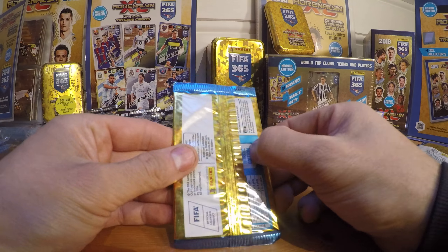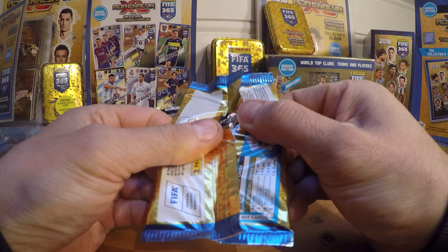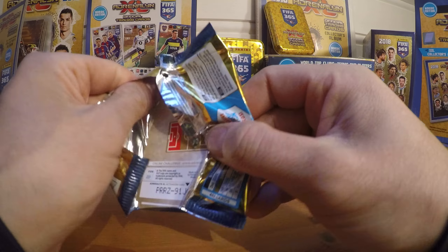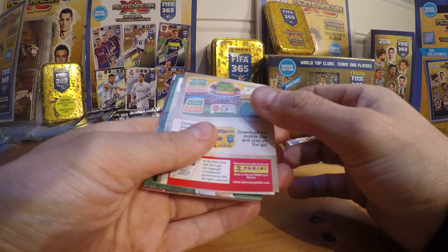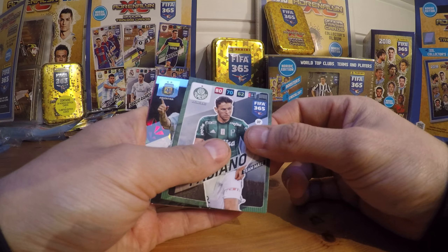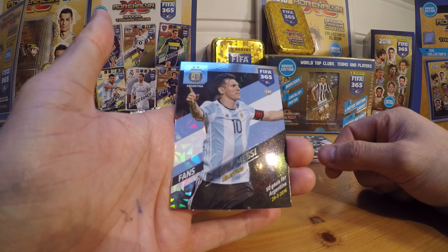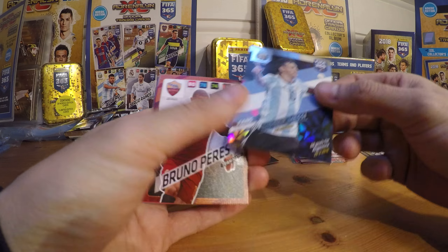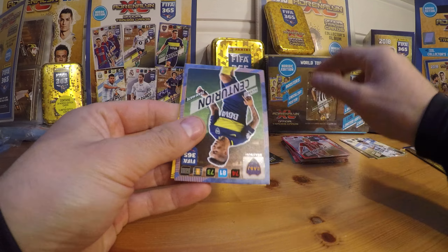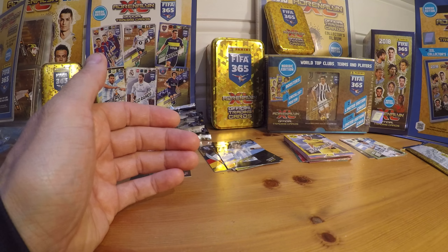Then we have the last booster from this blister pack. There we go. Then we have Fabiano, Palmeiras. Then we have Lionel Messi, 50 goals for Argentina, Milestone card. Pérez, Kimmich, Centurion and Schmelcher. That's what we have there.